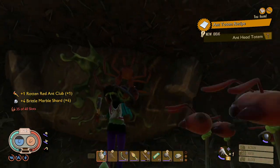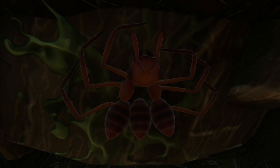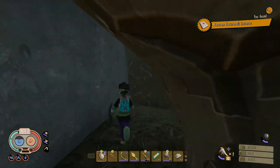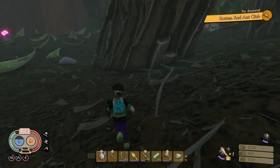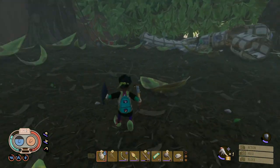We went into the forest homage area. The Grounded devs are big fans of other survival games, and this particular area is a reference to The Forest — in that game you can put effigies of mutants all around and it stops other mutants from coming close. In this case it's just the Red Ants, and it's a shame they don't actually do anything like that in Grounded. We will be back here to do the mixers, but that's for another episode.